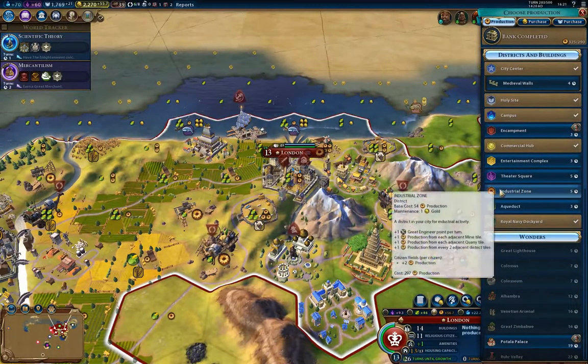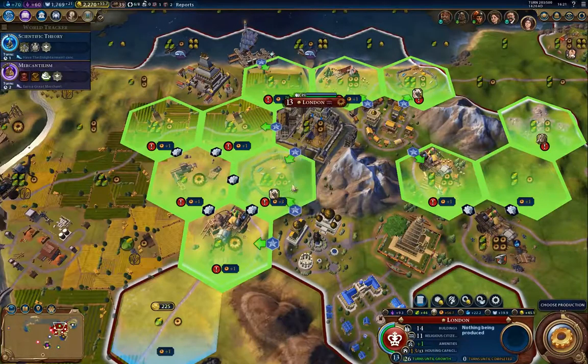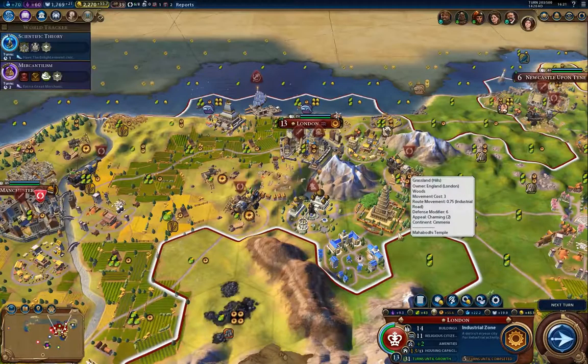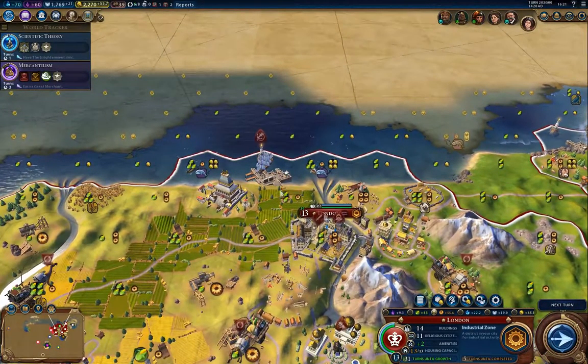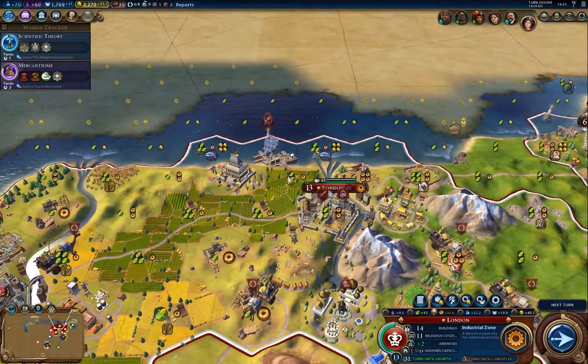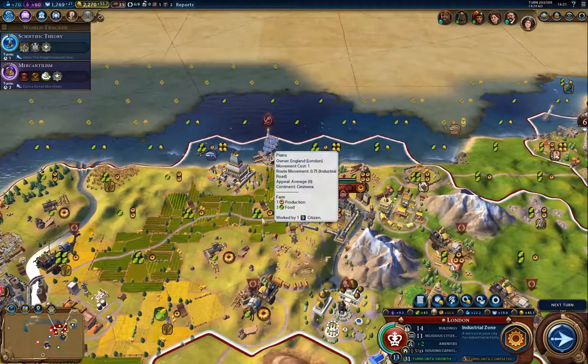I'm going to build an industrial zone, and on top of the sheep here I think is the place to do it — it will be protected by the spy there. I'll need a second spy somewhere over here, probably with a district there. That'll probably be a theater square, and I'll end up building a spaceport on one of those as well.